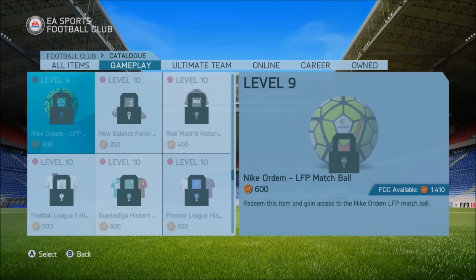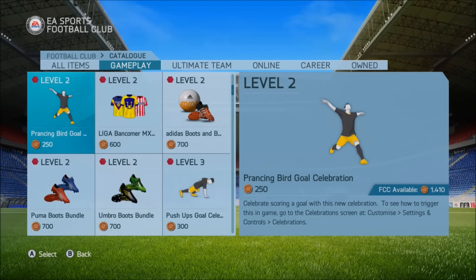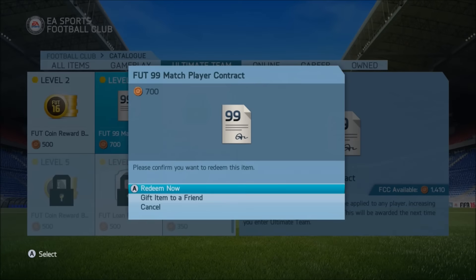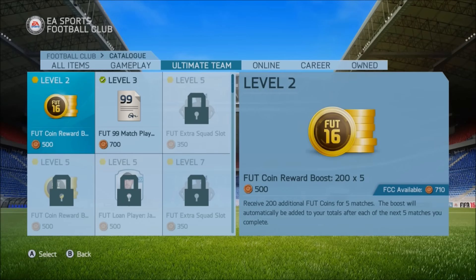You can also buy the 99 player contracts, and obviously the coin boost — even though everyone really does know about the coin boost — that will make you about 100k just by playing games. You can easily make between about 5 and 10k just from kits and balls that you redeem from the catalogue, as well as the contracts. Also remember there are celebrations you can redeem to use in-game, and obviously the loan players as well.